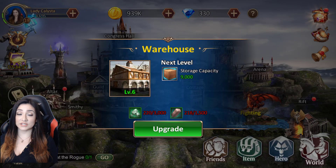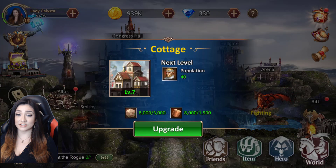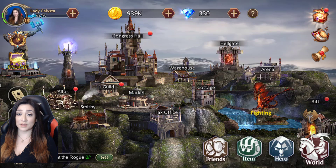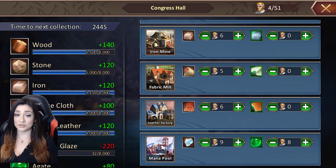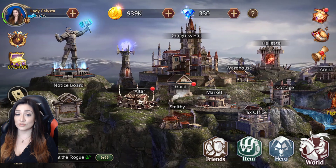I just wanted to quickly show you the rest of the city. There's a warehouse and a cottage — the cottage lets you hire additional workers. Those workers are needed to populate your congress hall, where you can decide how many workers you want for your iron mill, fabric mill, leather mill, and mana pool.